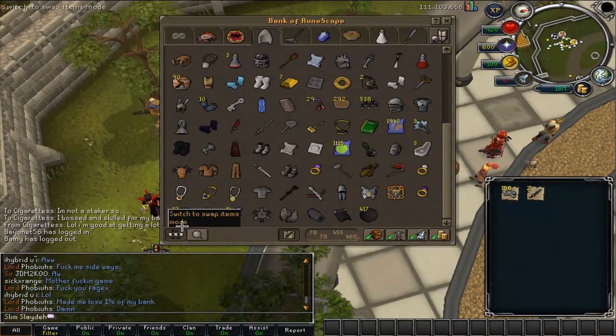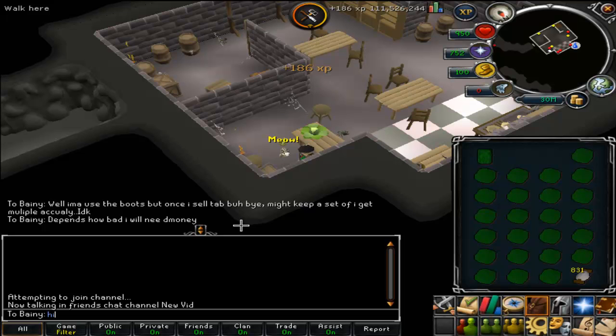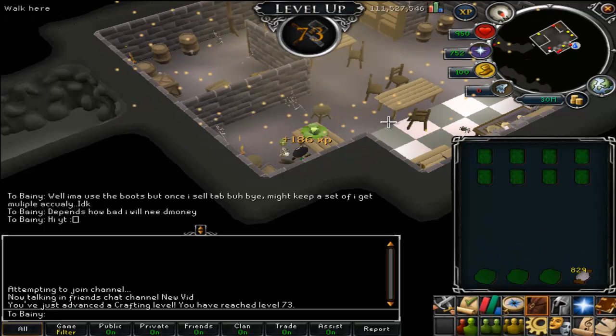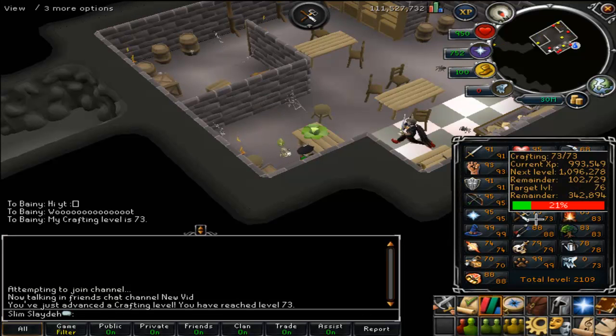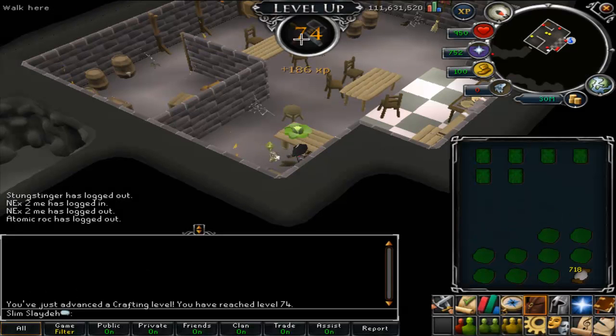I want to max out through Slayer, and not monkeys or whatever they're called. I just want to do it through Slayer and then finish maxing range here. So that's about it. This is basically my standard Frost Dragons setup. I don't have a DFS. This is just from, like, a week ago.